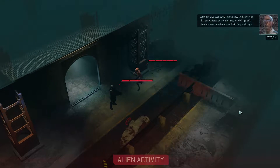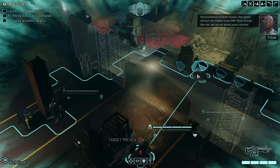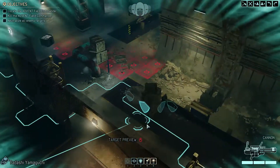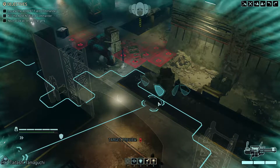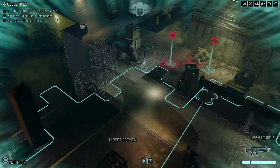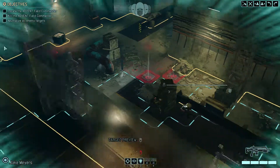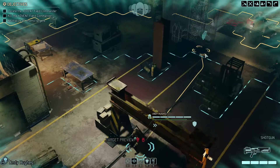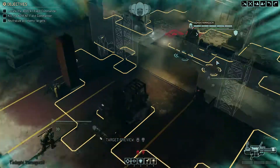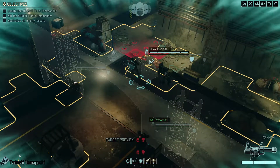There's the sectoid, and there's the trooper with it. Although they bear some resemblance to the sectoids from the invasion, their genetic structure now includes human DNA — they're stronger than ever with greater psionic potential. This works well for me; I can get the sectoid out of the way relatively quickly. Do I really want to open up right now or wait a turn? I think I want to wait — I don't need to worry about a grenade from the standard trooper. Everyone's in full cover, so I'll stay put and light them up next turn.